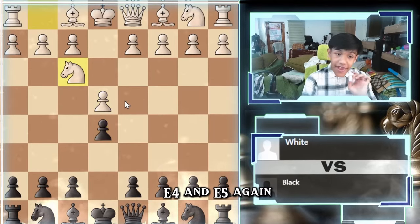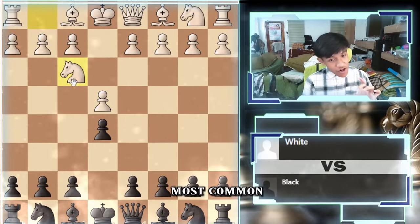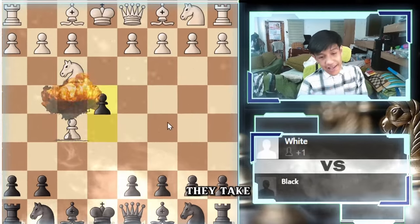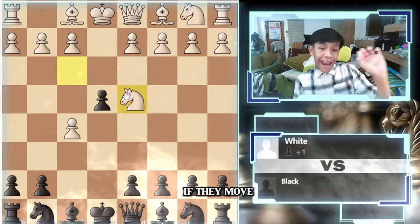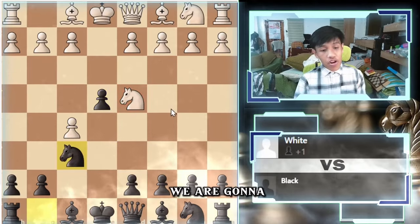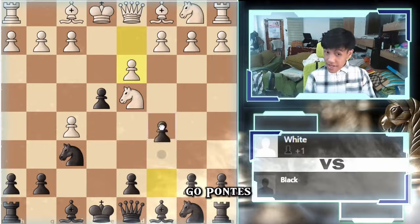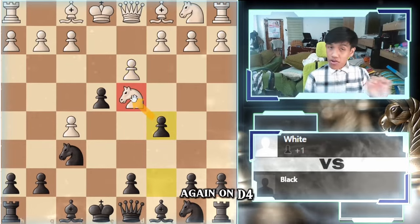e4 and e5 again, they will go knight to f3. The most common response — we're going to go pawn to f5, gambiting a pawn. This will be dangerous. Because after they take, we will push the pawn on e4. If they move their knight to d4, we go knight to f6. If they go here, we go pawn to c5, harassing the knight once again on d4.